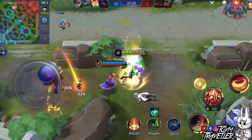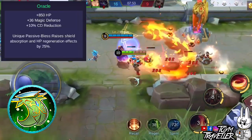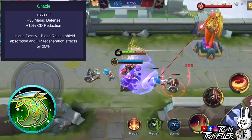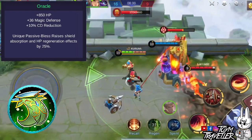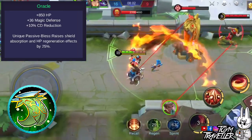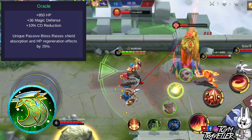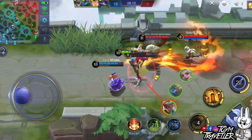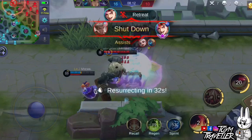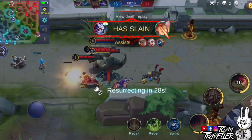You can also consider Oracle instead of Rose Gold Meteor. This item grants additional health points, magical defense, and cooldown reduction. Its unique passive raises shield absorption and HP regeneration effects by 25%, which will raise up the regenerated health from picking up the Faraga supplies. The item build for Xborg really depends on the enemy's lineup, so make sure to read each item's description so you can adapt in-game.